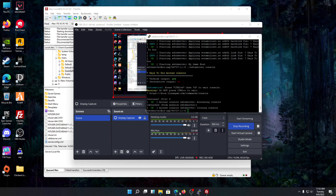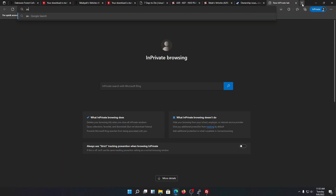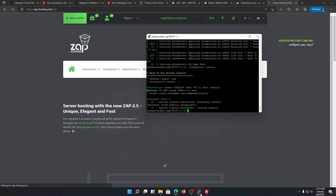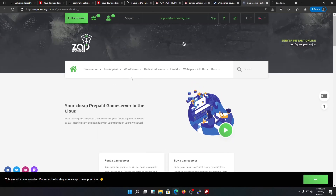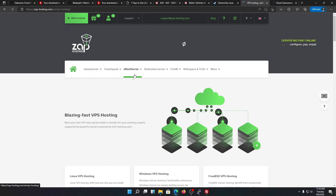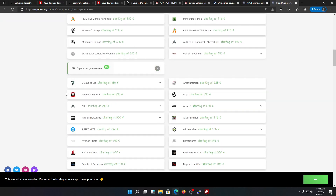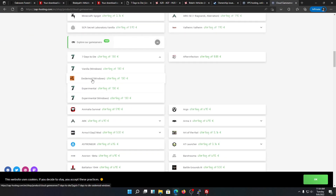Thank you for watching the video. If you have any problems regarding the server, please comment below. I'll be putting an affiliate link for Japhosting in the description — using my code you'll get about 20% discount on your server. They provide very good servers for the price. If you don't want to do the Linux setup, you can just get the game server option and it will have everything ready for you.